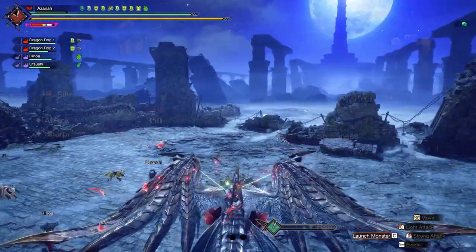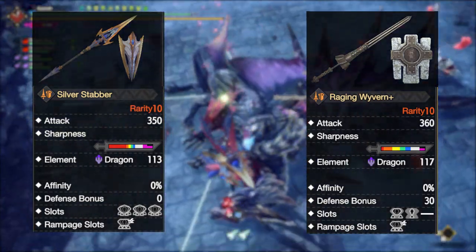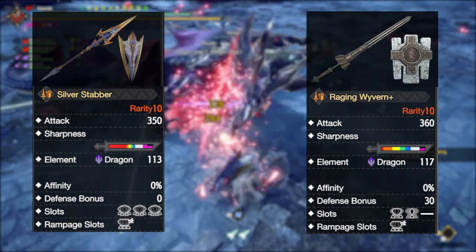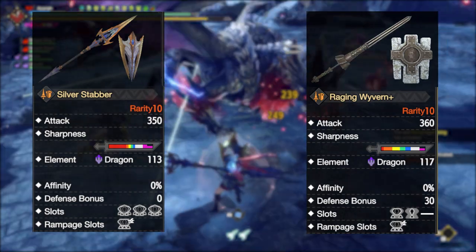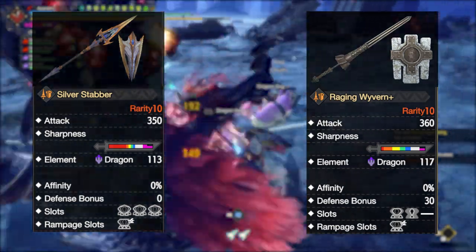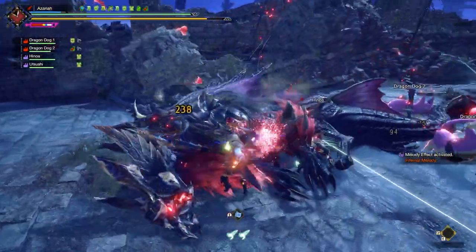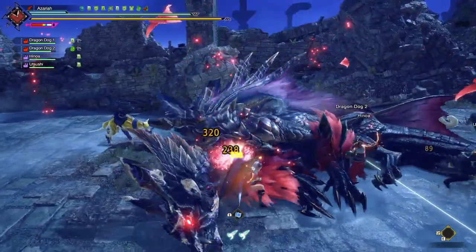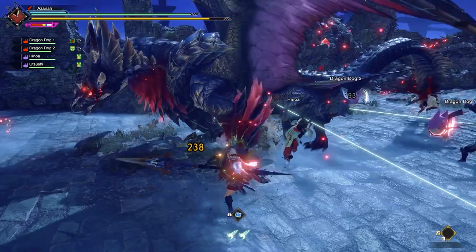The Primordial Malzeno Lance is really really good. It has slightly less raw and element than the Raging Vyvern Plus, the old meta Dragon Lance. But the improved sharpness and slots easily make up for that — it has 4-4-4 slots. When using the weapon, you have one unique property: you heal more from Blood Rite or Blood Blight. This synergizes really well with the new armor skill, since you can stack the buff faster.